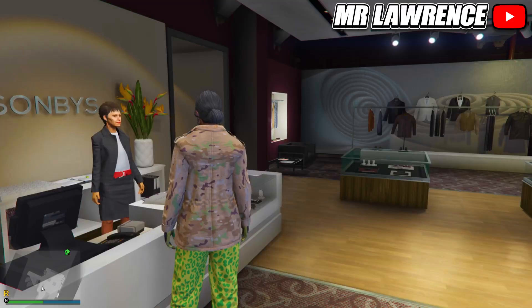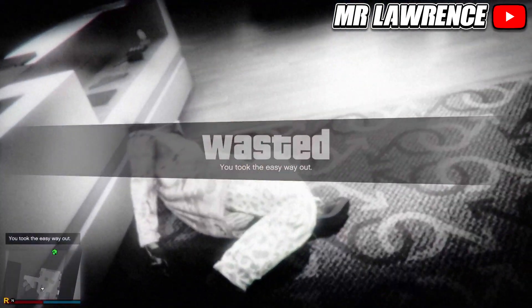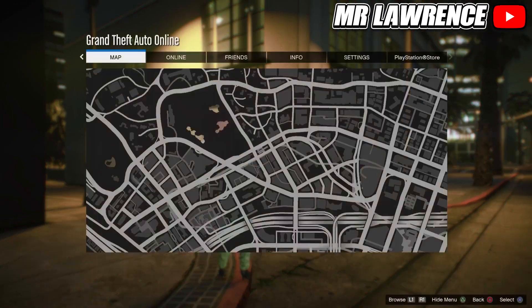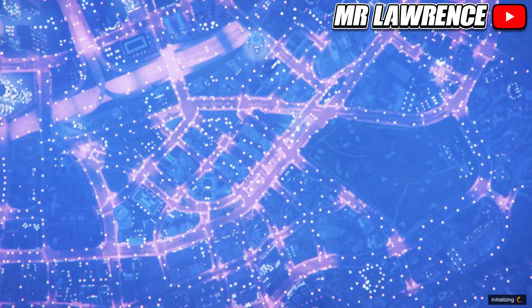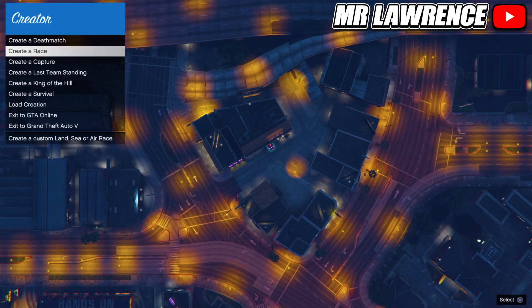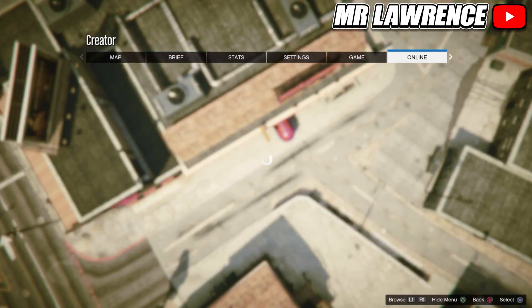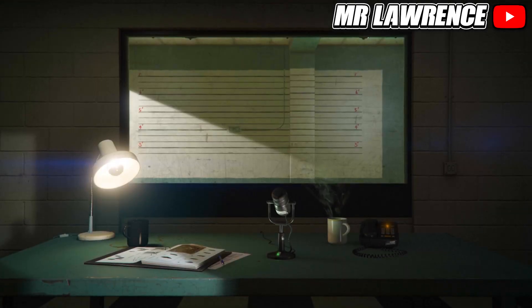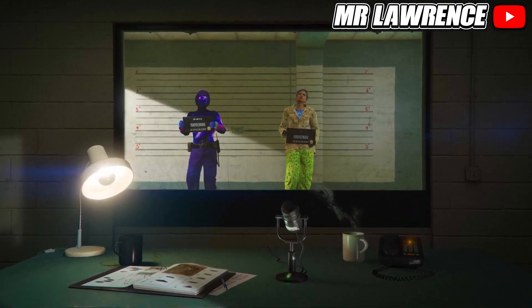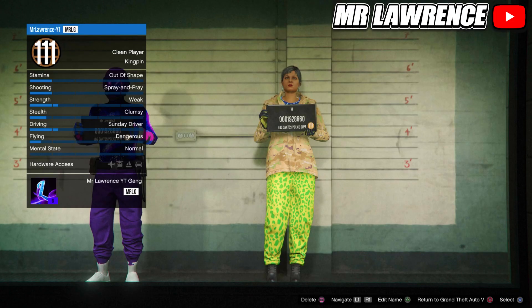You should now have these three outfits. Now open your interaction menu and take the easy way out to force a quick save. When you respawn, open your pause menu, go to online and start creator. Once you are in creator, create a race, then select tutorial and accept this alert. Now open your pause menu again, go to online and choose character. You will now need to delete your second character, so your female character.